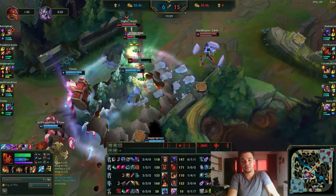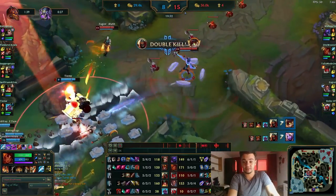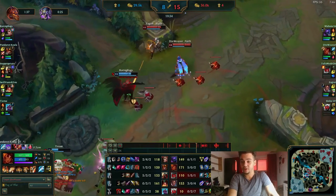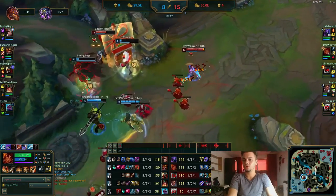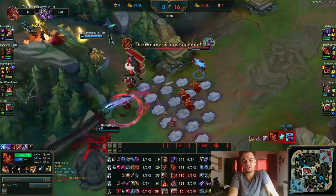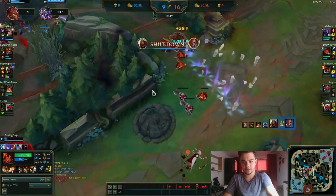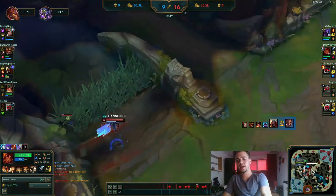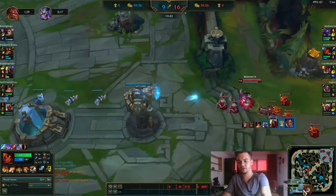My team is positioning well but the fed carries are still alive. Jax has the Rift Herald — I think we need to fight here. He knows what he has to do, split pressure, he just has to get it. I'll try to create pressure as much as I can and then watch this — most players might stop here and think bot lane is fine enough. No, it's not. You need to be sure Jax takes the inhibitor and has enough time.